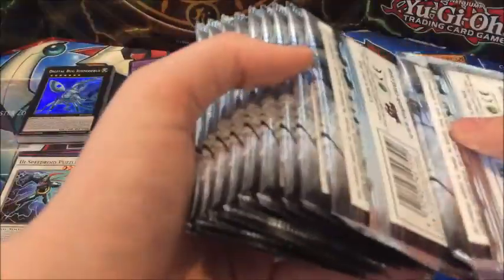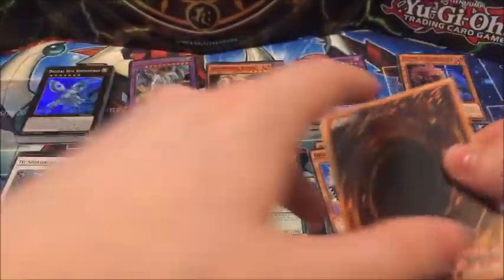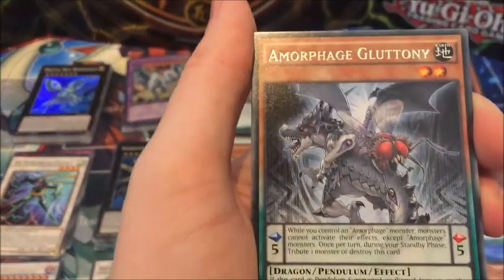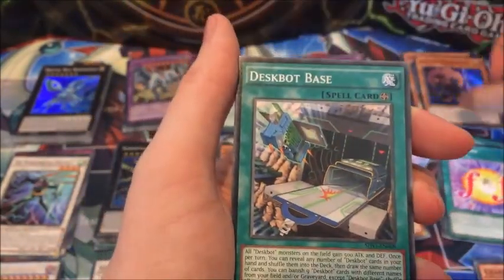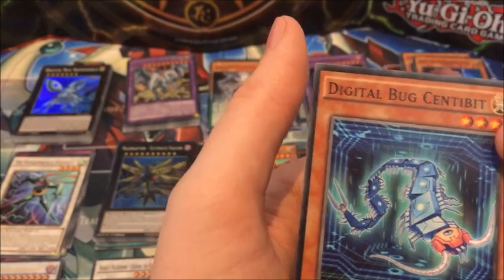How many packs have we got left? One, two, three, four, five, six, seven, eight, nine, ten packs left. Raid Raptor Pain Lanius, Scuradiator, Avenge Vulture, Amorphage Gluttony, Cosmo Scaly Line Death Squad Base, Ryu Okami, Dwarf Star Planeta and Centibet.